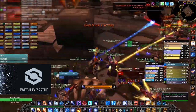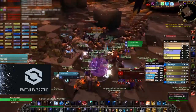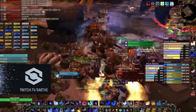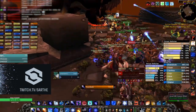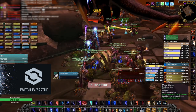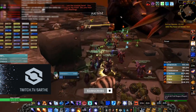When Nefarian hits 20%, he's going to resurrect all the dead dragonkins from phase 1. Have your off tank AoE taunt, then blow them up — they have so little health that mages AOEing plus people using Stratholme Holy Water and Goblin Sappers will kill them instantly. Get back on the boss and collect your loot. Congratulations on clearing Blackwing Lair.